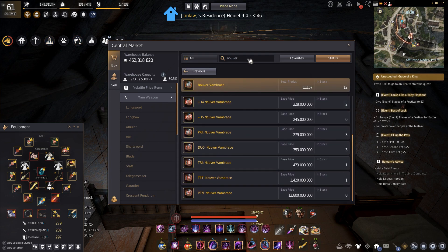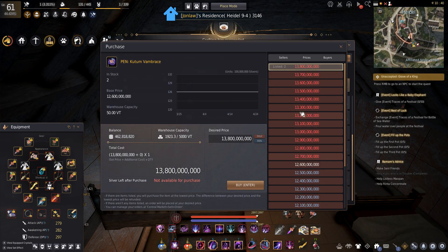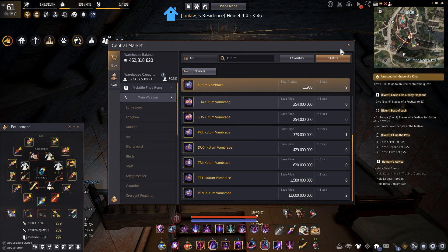Striker and mystic ones - in terms of other pen boss weapons, for Kudum the only one I've seen was the pen Bam Brace at 13.8 billion. I considered saving up to buy a pen Kudum at some point but then I was like - how much do I really care? I have a tet right now and the difference between tet and pen would be like four bonus AP to monsters and then two AP sheet. Is that worth 13 billion? Not really - I don't grind that much, maybe like three hours a day if I'm not feeling lazy.